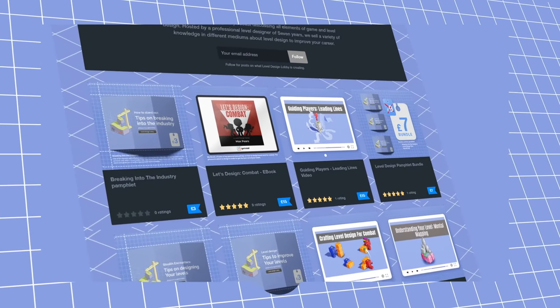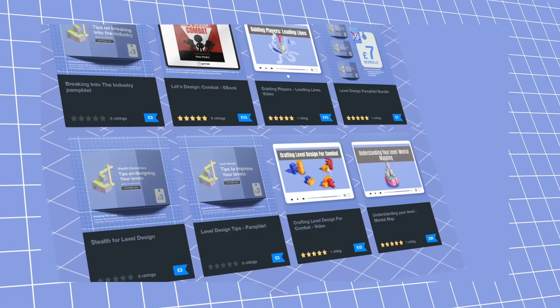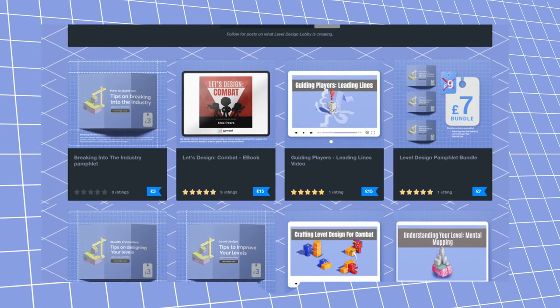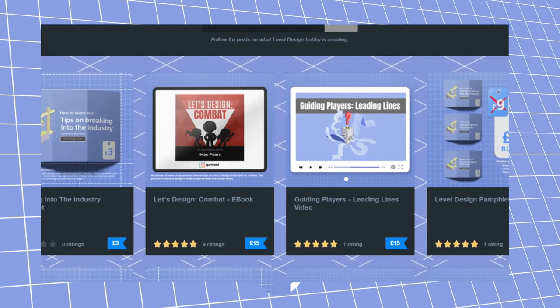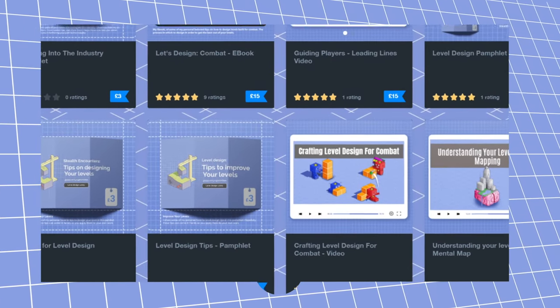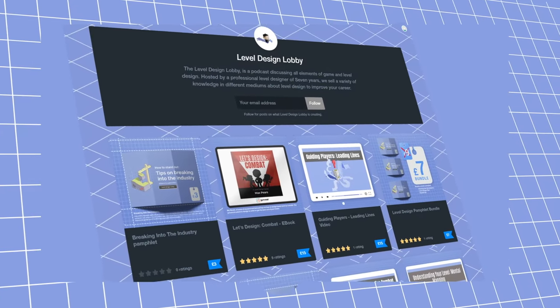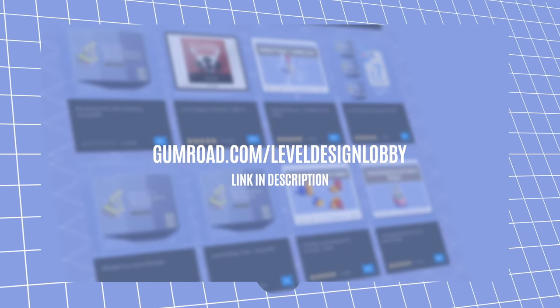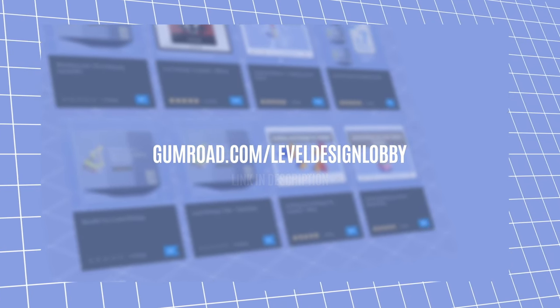Today's sponsor is none other than me. I've actually created a level design store. In this store I've put up different kinds of tips and tricks, whether that be my actual e-book, level design pamphlets focused on things such as traversal, stealth, breaking into the industry, as well as different talks that you cannot find anywhere else. If you're looking to improve your level design skills and processes, check out the level design store in the description below, at gumroad.com/leveldesignlobby. I hope you like what you see — and now back to the show.